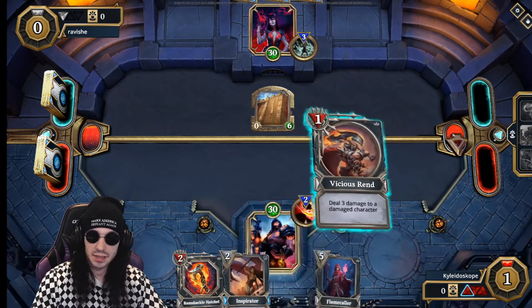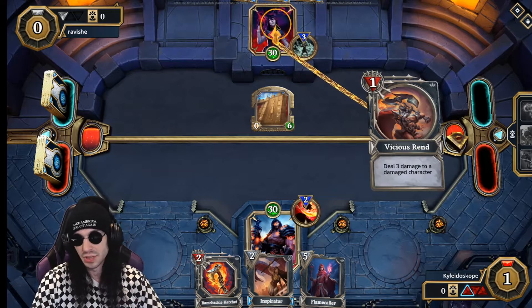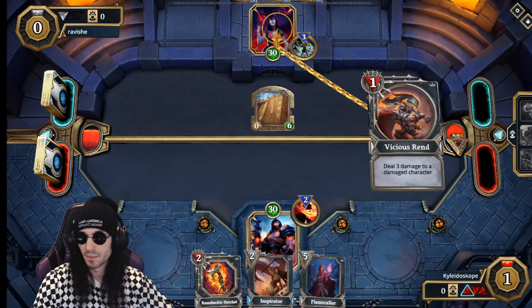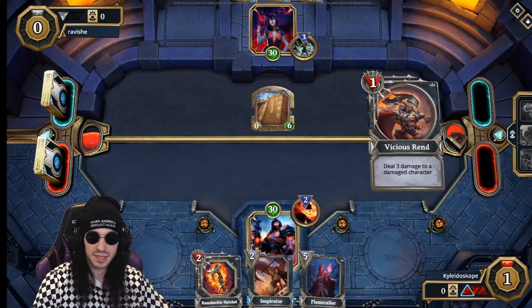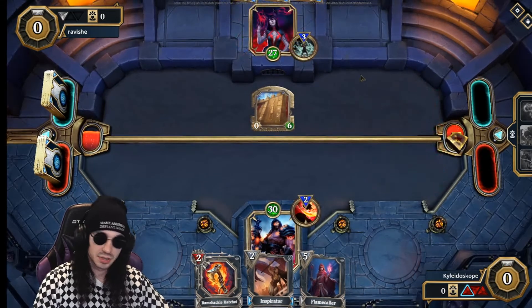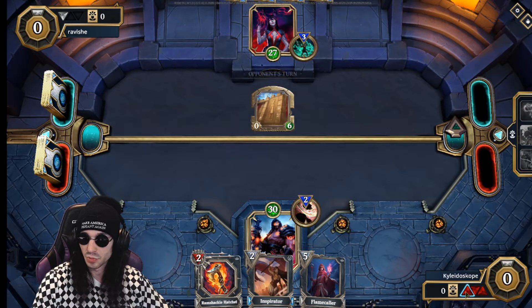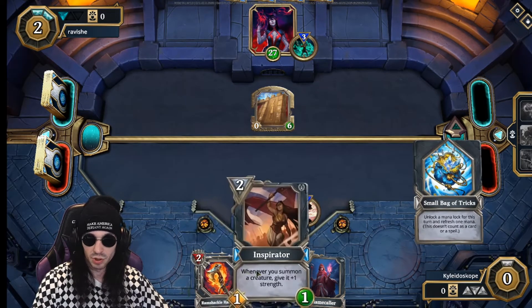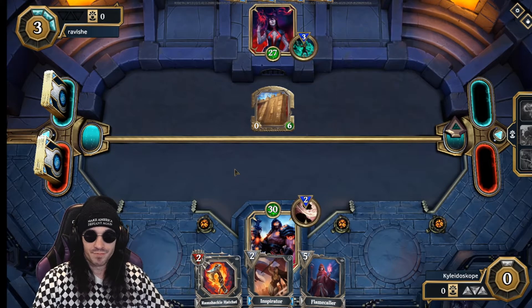I have one mana available down here. I take this card and deal three damage to a damaged character — I can only target the god because the front line character Rampart is not damaged. I'll just damage the god. I can also refill and get one more card if I wanted to, but I don't want that.